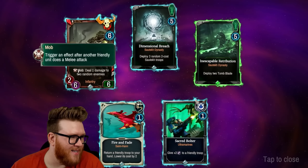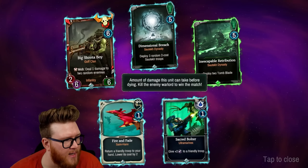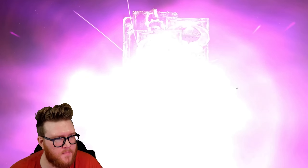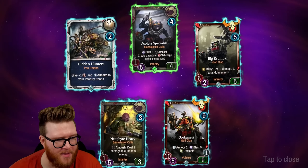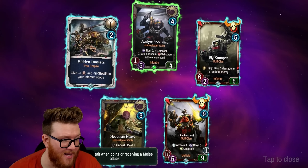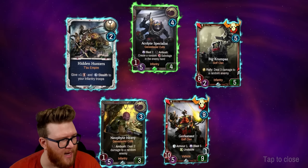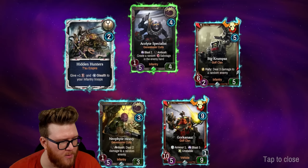Deploy three random two-cost troops — you kind of get six energy worth of stuff. Love the names from the Ork clan. When somebody else does a melee attack, if you get a big wide board this could definitely melt some stuff. Show me those big ten-drops! The Gorkanaut from the Ork clan: nine health, Armor 1, ten melee damage, Blast 5 — that's insane. And the unstable ability damages its own allies when it dies.